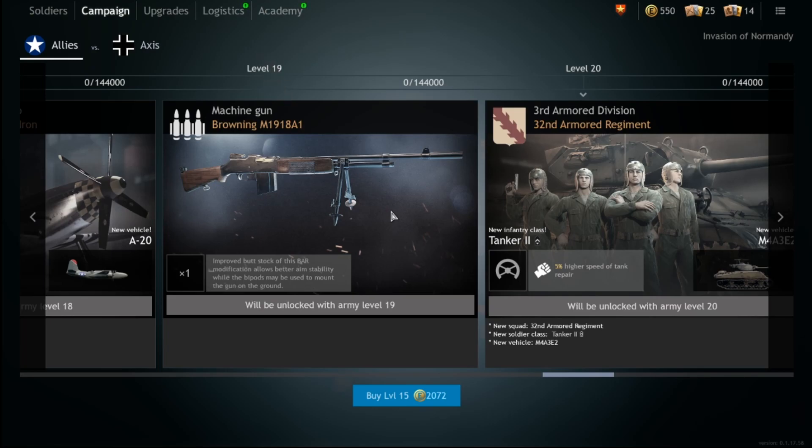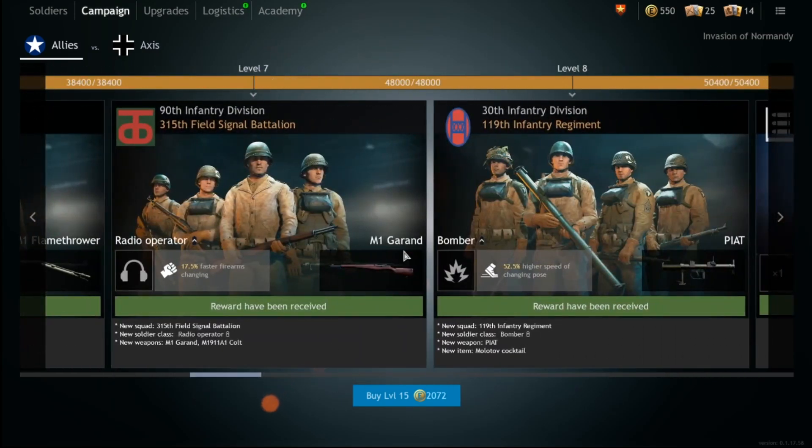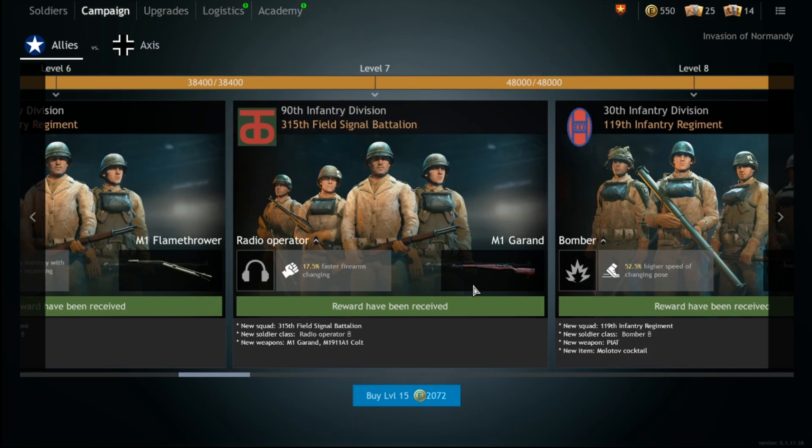Maybe pick up a Browning — the BAR is a great, really fun gun to use. But the biggest thing is: spend your silver orders on the M1 Garand. This is what you want to be getting. This gun one-shots at range, at least downs at range, does tons of damage, is semi-automatic, and is a fantastic gun. And of course you get that beautiful ping.